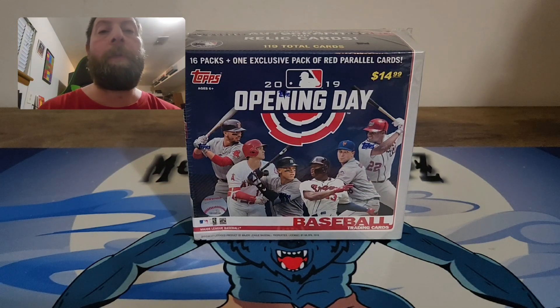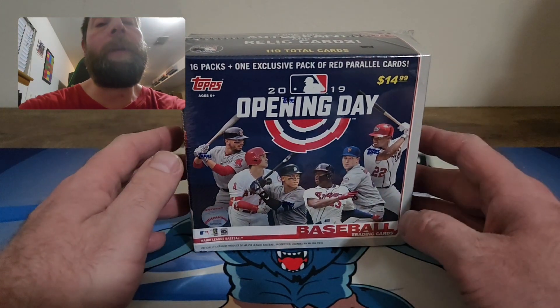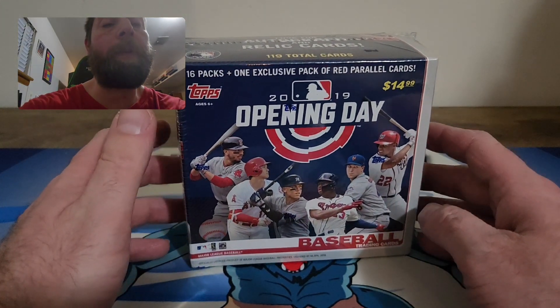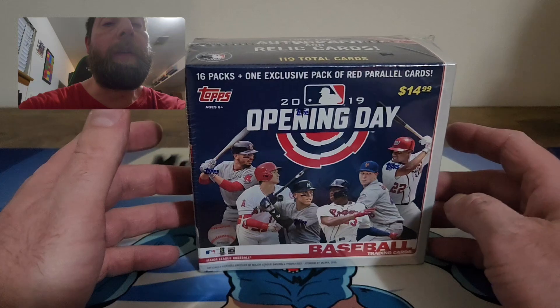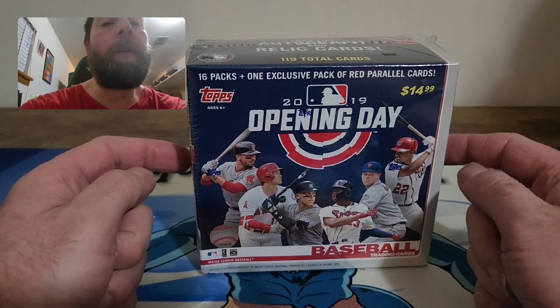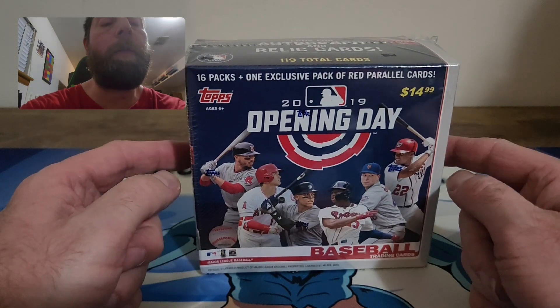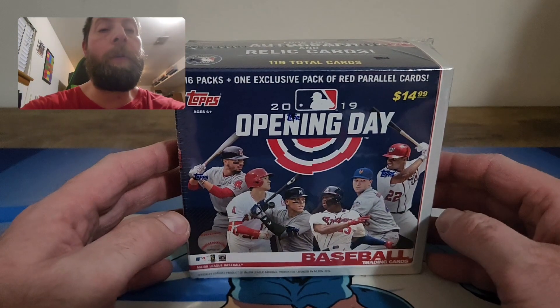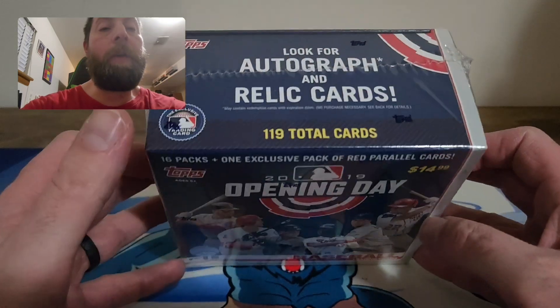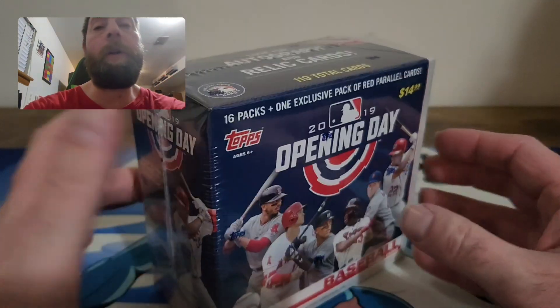Welcome back to another Throwback Thursday! Today I'm getting into a 2019 Topps Opening Day mega box. You get 16 packs plus one exclusive pack of red parallel cards. Definitely looking for Ronald Acuña Jr.'s second year card — it would be nice to pull his red foil card, as well as an auto or relic. There are 119 total cards.